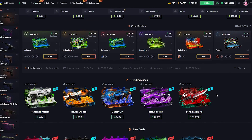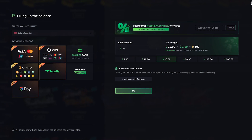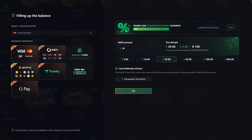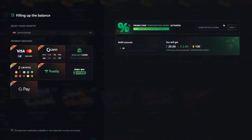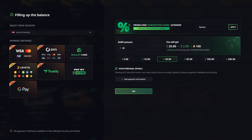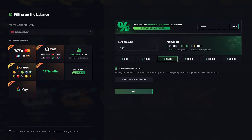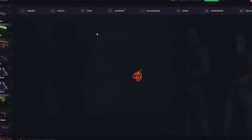Don't forget guys, if you'd like to get some free money when you deposit, click on the refill button, enter the promo code 'Sancho', click apply and boom — you get yourself a 10% deposit bonus. With that said, let's get straight into the video.